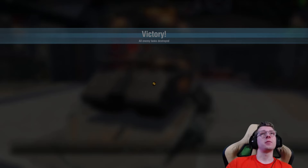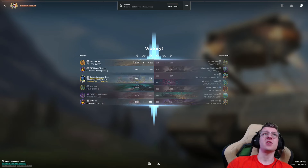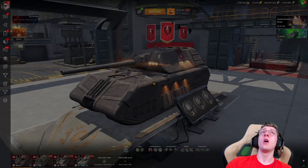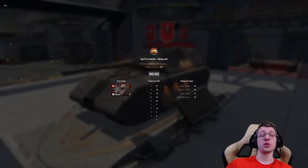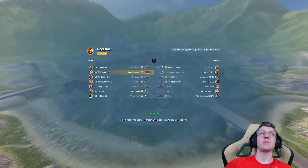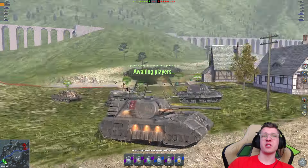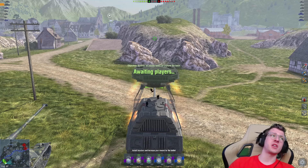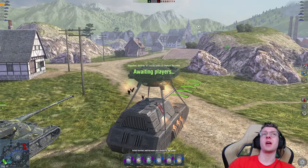A pretty solid game and a victory. That's two wins in a row. The major ways you're going to lose in the Mouse are: A — you get nuked by TDs and no longer have pushing potential, or B — you get outmaneuvered by mediums, or C — hull-down heavies that can use their gun depression against you. If you're on a map where the Mouse can take advantage, it'll be fine, but definitely something to keep in mind.